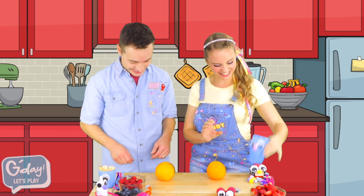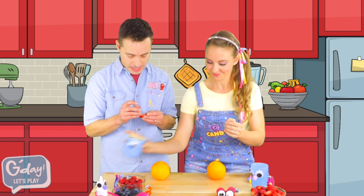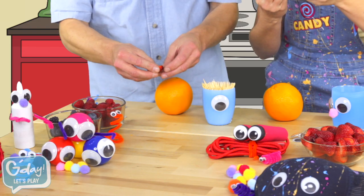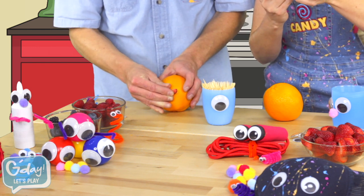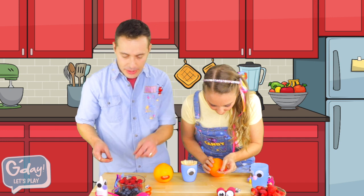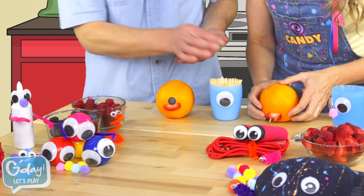Let's make our fruit people. Alright. Let's start with a mouth. Oh, a mouth. Good idea. Strawberries make great mouths. Yes. We're going to use toothpicks to put the fruit on the faces. There we go. Right in. There. Oh! Looks like a good mouth — big smile. And fruit people will need noses to smell. I think a lovely smelling blueberry nose. Would you like a blueberry? Oh, yes please. Thank you.